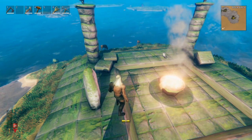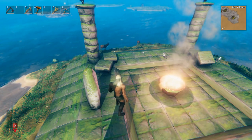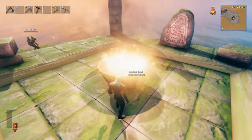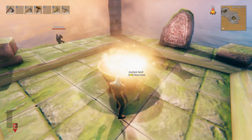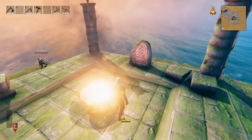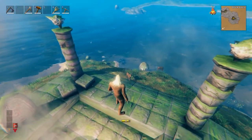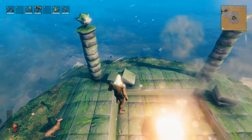Remember, elder spawns — you can build here. This could be a pretty good location for a beacon out in the water. This ancient bowl will always burn; you can see the fire icon in the top right corner, so it gives you the warmth bonus. You can enclose that and have a constant fire source that you never have to put wood in. Just don't put any ancient seeds in there or the elder will spawn and destroy your base.